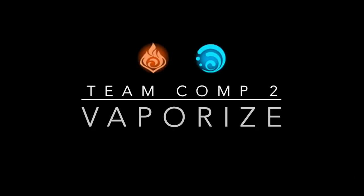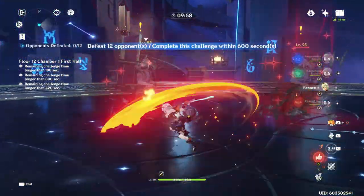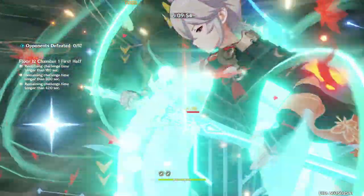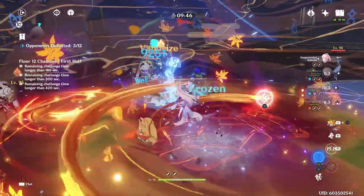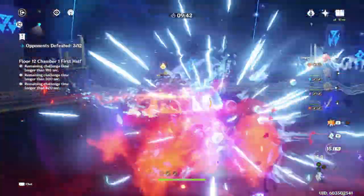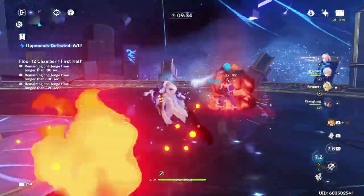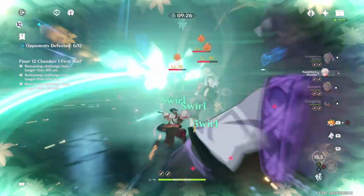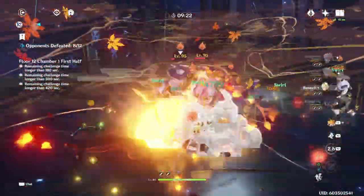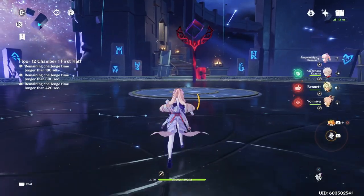Moving right along, let's go over her Vaporize team comps. Starting with the first comp: Kazuha, Bennett, Shangling, and Kokomi. Vaporize comps are going to be the comps where you see the fattest numbers on Kokomi, but the trick is making sure that your enemies are constantly applied with Pyro. The best way to do this is to apply Pyro onto enemies and then use a swirl like Kazuha's ult to constantly maintain Pyro damage, pairing this with Bennett's ult and Shangling's ult circling around you — and you're able to constantly Vaporize using Kokomi's auto attacks and burst. It is a little bit hard to hit Vaporize consistently, but when everything lines up, it is very satisfying.